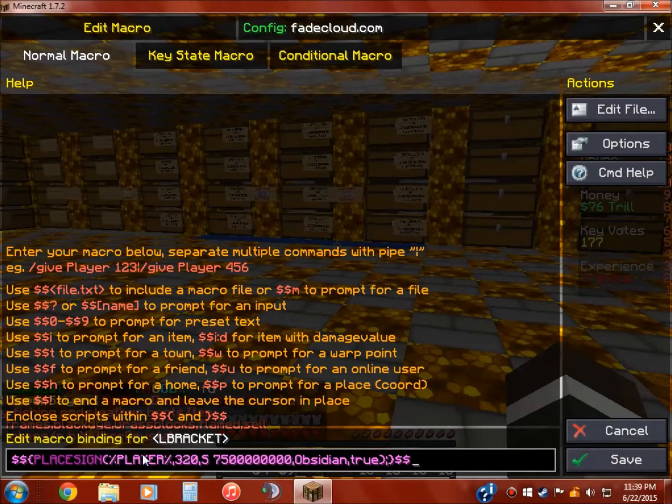It's a place sign. 'Player' puts your name at the top. Then comma puts you to the next line. '320' which is the item stats. Next line, sell price — what is that, $7.50. And then obsidian — because I was doing obsidian blocks. And then 'true'. I'll paste this into the description.